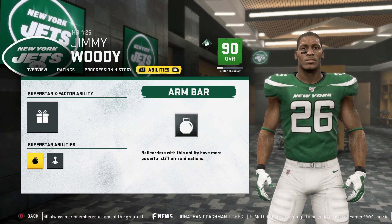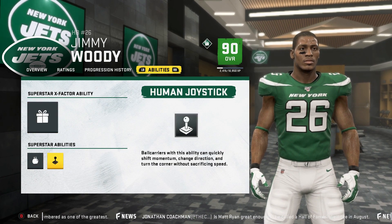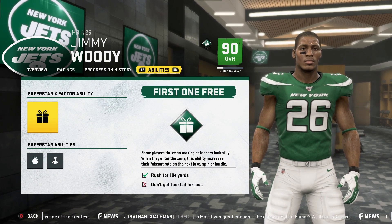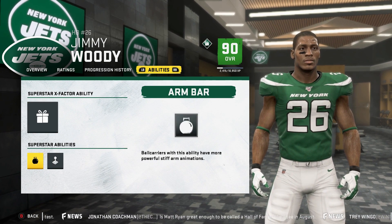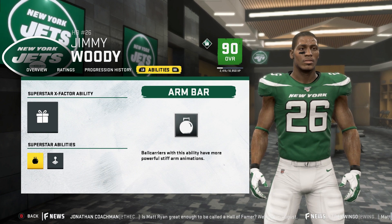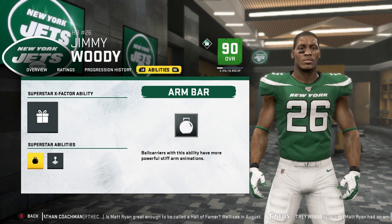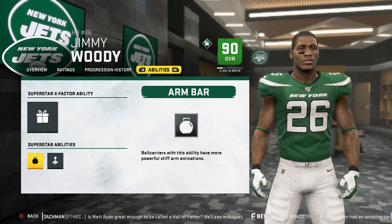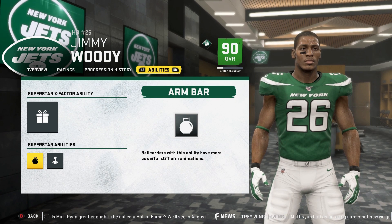Human Joystick means you can make all types of cuts without slowing down. Then I got First One Free, which means my first juke move and my first hurdle are free. Plus I got Arm Bar — this running back is going to be unstoppable. He can still form-hurdle and make different types of moves. This is almost like the ultimate back in the game.